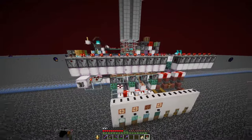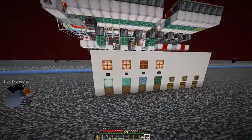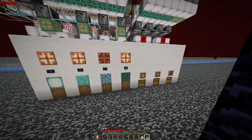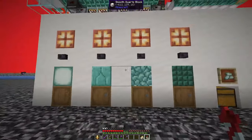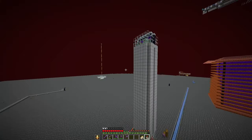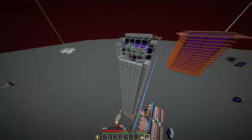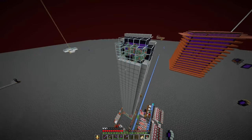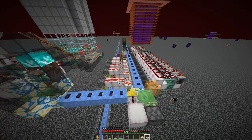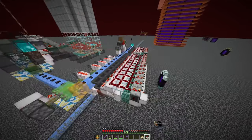Here is an auto-crafting setup that turns these drops into sea lanterns, prismarine bricks, prismarine, and dark prismarine. I can just select which drops I want to craft. The farm is portal based, meaning there's a second player in the overworld at the AFK spot loading the farm, but this auto-crafting module can of course be connected to any guardian farm, like one-dimensional overworld farms.